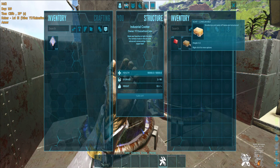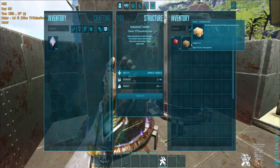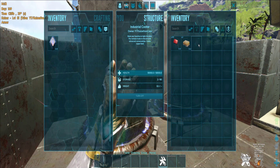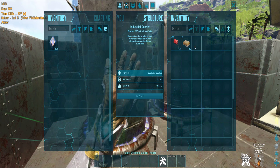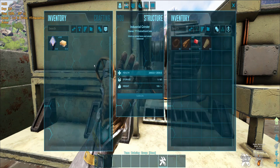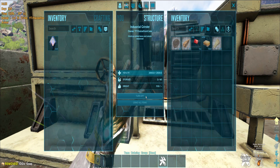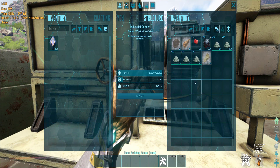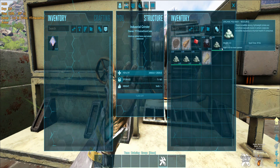But to turn that soap back into organic poly will only yield one organic poly and one oil. So if you ask me, fair trade — less numbers but no spoilage. Now I have 100 soaps here. Let's turn them into organic polymer. A grinder can turn all of that soap into organic poly in just a few seconds.